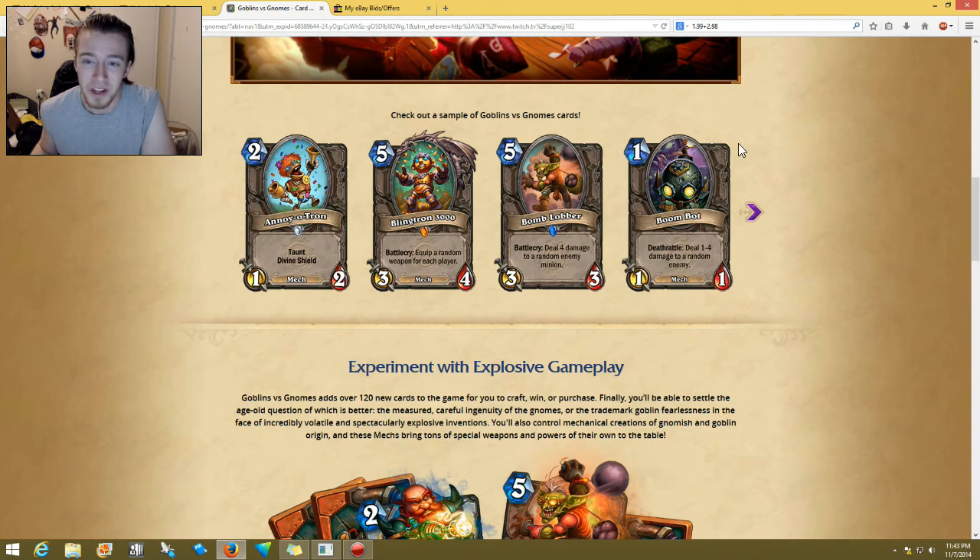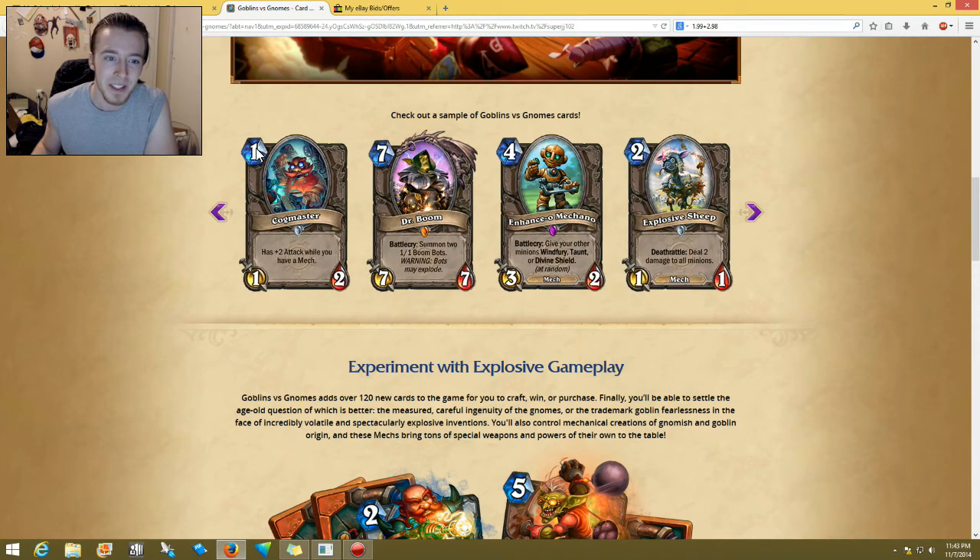There's a one-cost 1/1 — Boom Bot — and the deathrattle deals one to four damage to a random enemy. To me that's actually pretty good, because it hits a random enemy. Even in late game if it does die, it could possibly do four damage to the enemy hero if you needed to finish them off. But it really depends on the board — if they have like three minions, it's like a one-in-four chance and it might only do one damage. So this one might have possibility, but it's still pretty RNG.